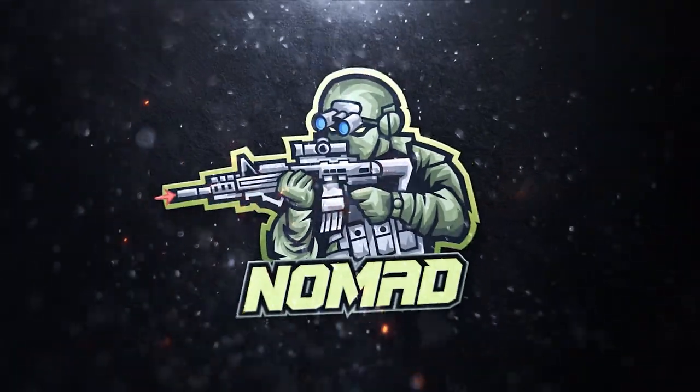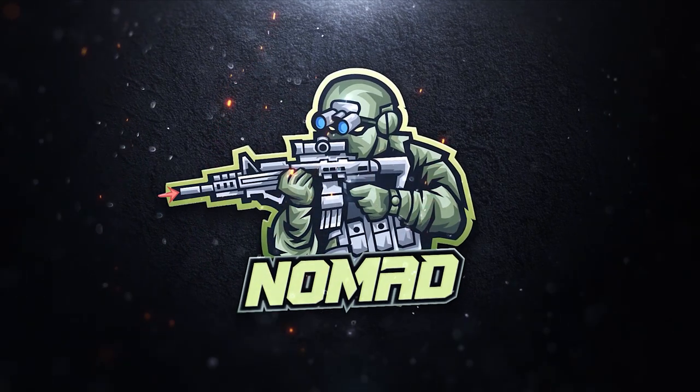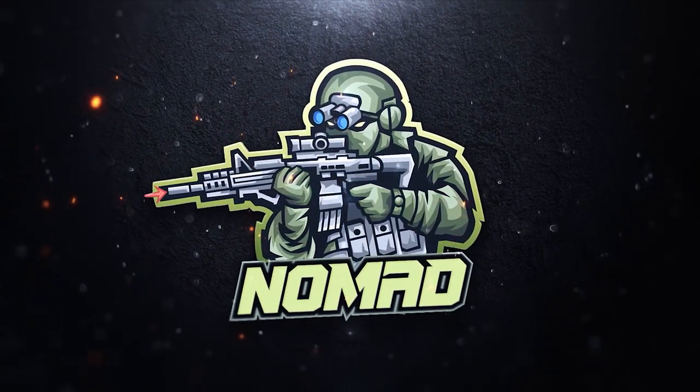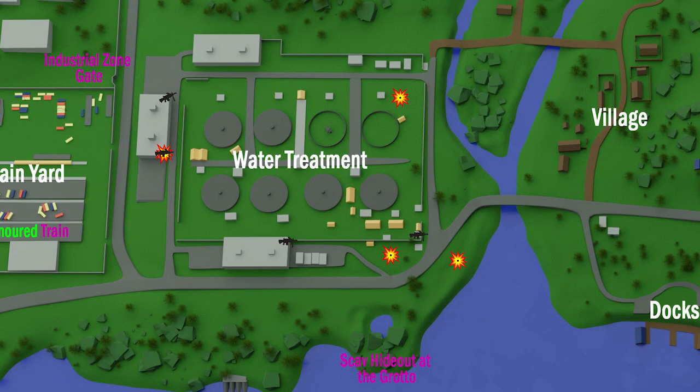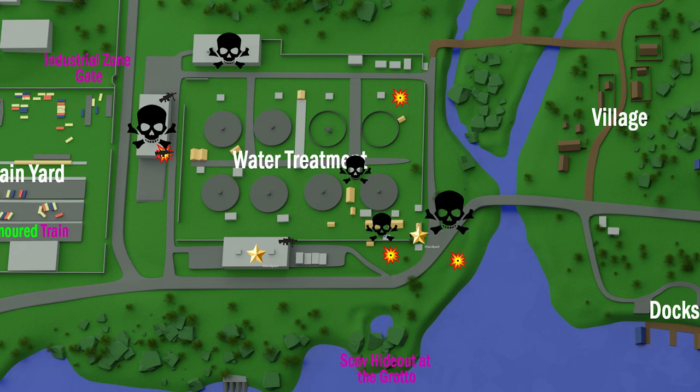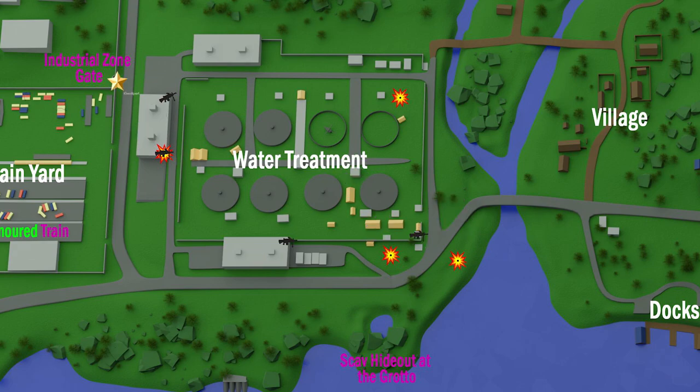Here's a top view of the water treatment center on Lighthouse — this is where we're mostly going to be. You want to hit the tower first to loot, then the building second behind it to loot, and stay away from the other two buildings. Once you get enough loot after those two buildings, stay away from the middle. The two extracts: Guard Tower is the safest, Dust Shield Gate not so much — too many rogues out there.